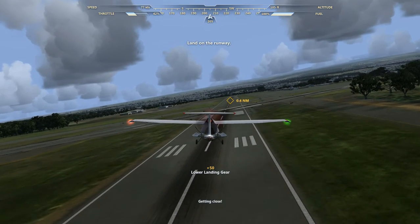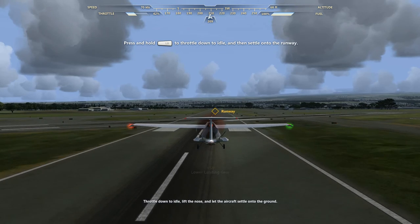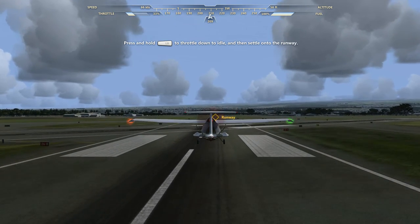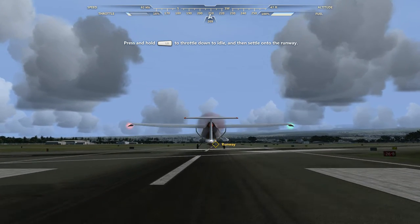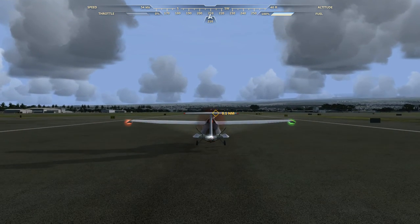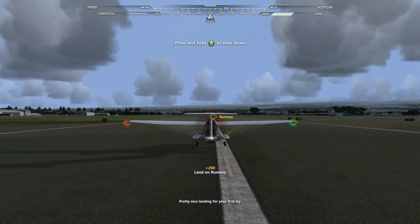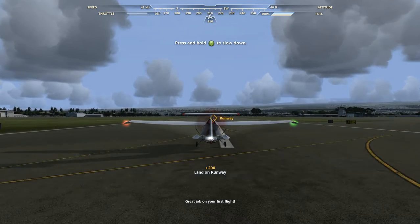Getting close. Throttle down to idle, lift the nose, and let the aircraft settle onto the ground. Pretty nice landing for your first try. Great job on your first flight.